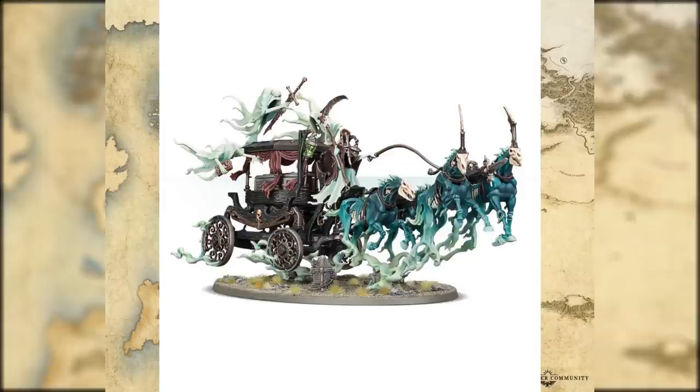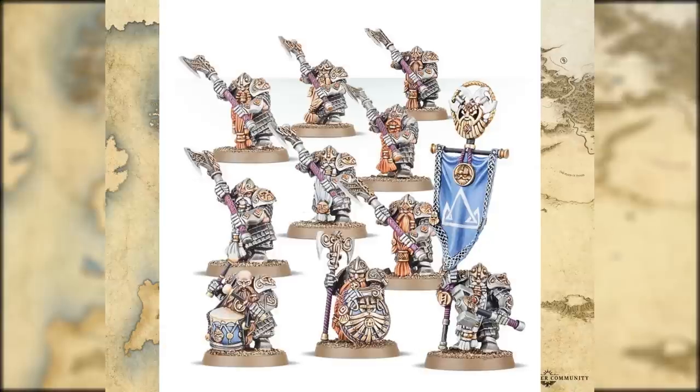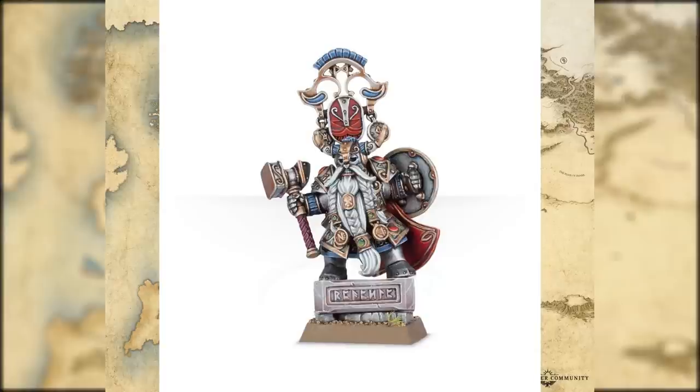Let's move on to the Dwarves - unfortunately not a lot of them here but let's still cover them. Longbeards are still Longbeards - very heavy great weapon units that can do a lot of damage. The Runelord is again a Runelord but you can also use it as a Runesmith, so lord or hero option. The Warden King makes me very sad because this is Belagar Ironhammer - but it's likely he isn't alive during this point in the timeline, so you could use it as a lord or hero option. The Cogsmith is another character I'm not sure is alive during the timeline, so you can use him as a Master Engineer or a basic Engineer.